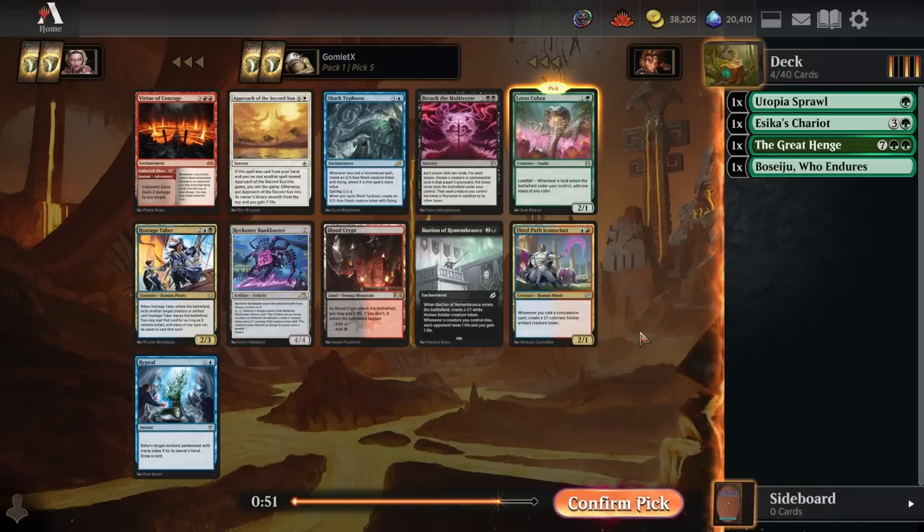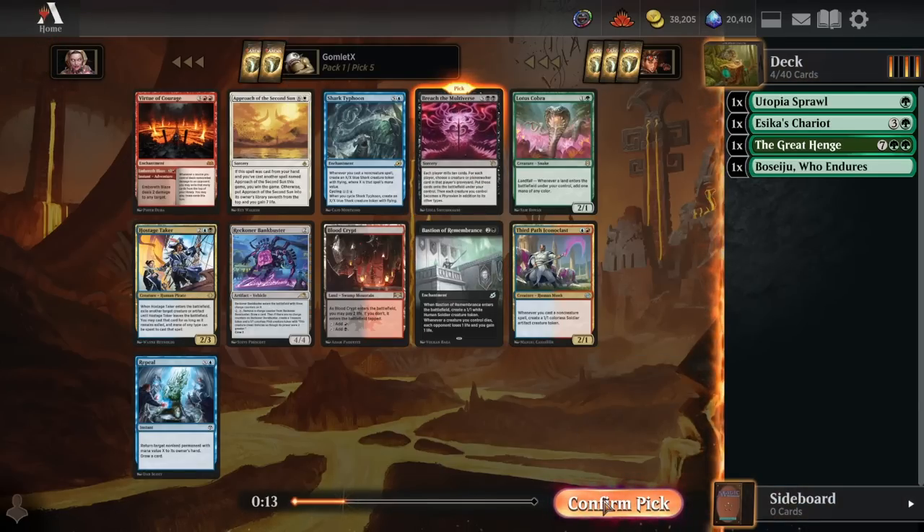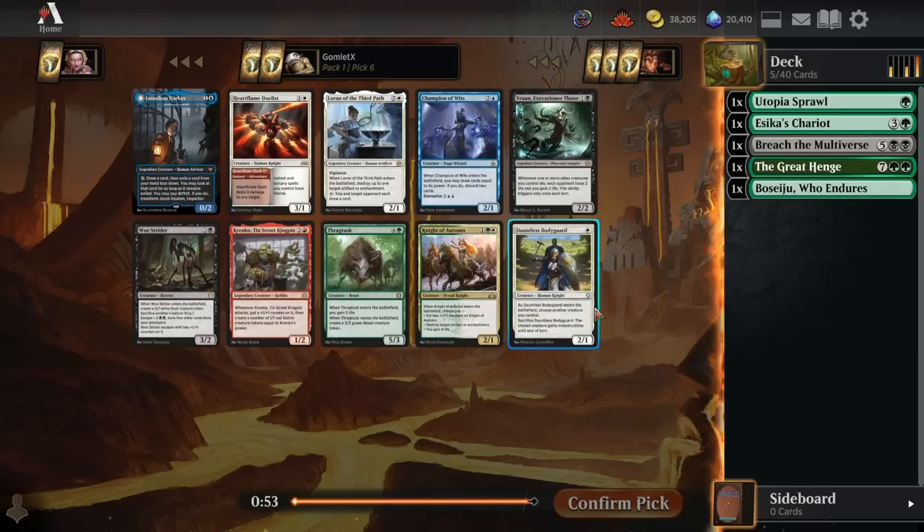Pick five we can take a Lotus Cobra and send a massive message to stay out of green - there are no other green spells in this pack if we take that. But there's a card I've been monumentally impressed by: Breach the Multiverse. Basically everybody has several incredibly powerful cards in their cube deck, and this gets the best card out of the top ten of both players' decks onto your battlefield. That's often like playing two seven-drop finishers off one spell, because the seven-drops in cube are completely busted cards like Atraxa and Nicol Bolas. I'm going to take Breach and push towards green-black.